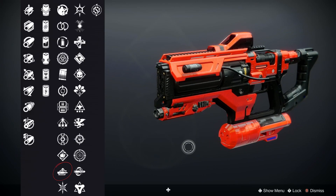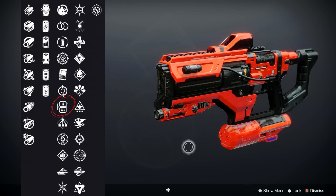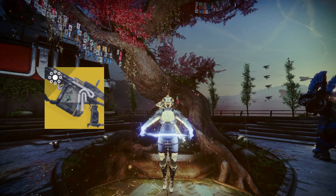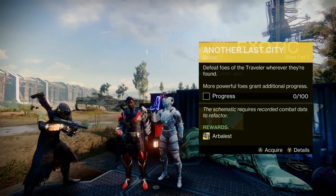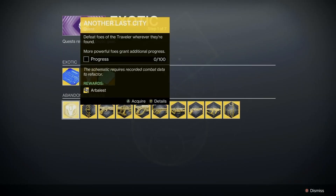For Riptide, you're going to want to look out for the perks Auto-Loading, Firmly Planted, or Lead from Gold in the first slot, and Chill Clip or Vorpal within the second. Moving on, Arbalest is probably the easiest of the three to acquire, with the quest 'Another Last City' giving it as a reward. This quest is obtainable at Shaw Han on the Cosmodrome. If it's not there, go check out the quest archive in the tower — mine was there.